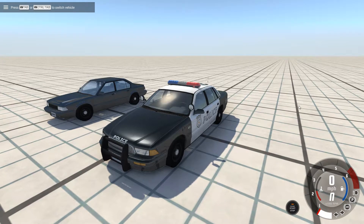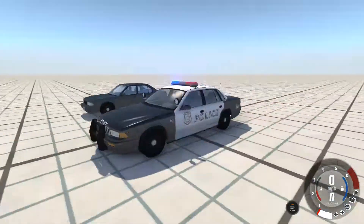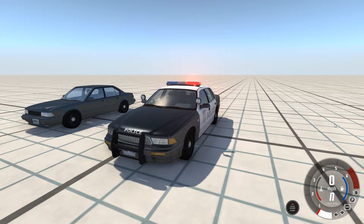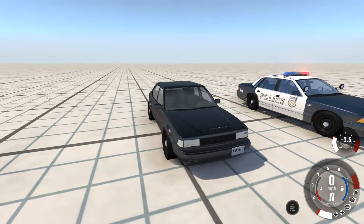So then, you can see what spawned in. I'm just gonna press U — yes, that is it — U to turn the lights on, because we need to have the lights on. Then switch to this vehicle by pressing Tab. It said press Tab to switch vehicles up there, just when I spawned that in — if you changed how to switch vehicles.